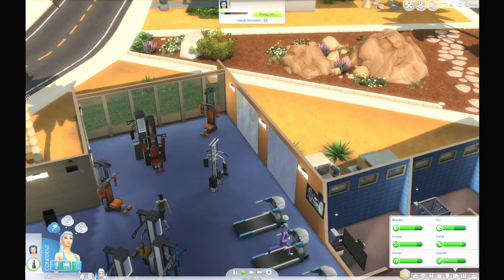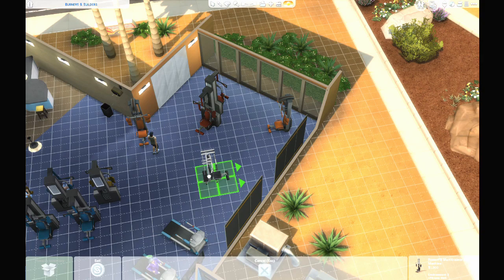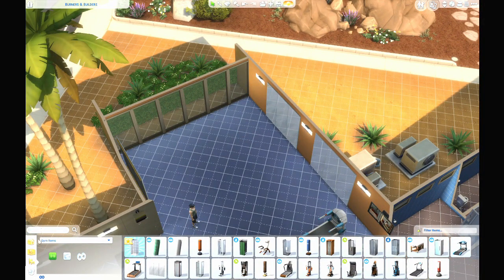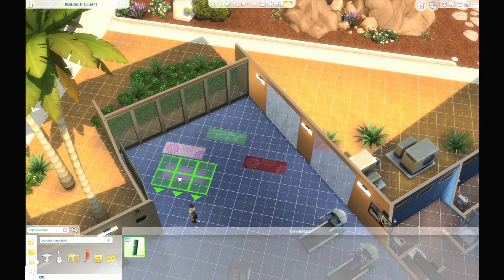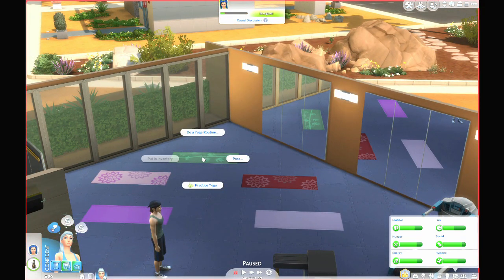Maybe we could do a little yoga space here. This tree is in the way. So we could just put some yoga mats here — we already have enough of those. Let's find yoga mats and put a few of those down. Some different colors, like this. I think this is fine. I hope they can still all work out here. And maybe let's practice yoga so we can also start our wellness skill.